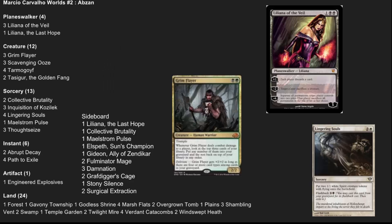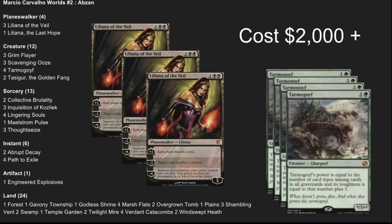Here's the full deck list. Take a look at this — figure out what's going on here. It is an attrition deck with a huge amount of hand destruction in it. It is an expensive deck — by no means a budget deck. Liliana the Veil plus Tarmogoyf puts you up to almost $1,000 between those two cards.